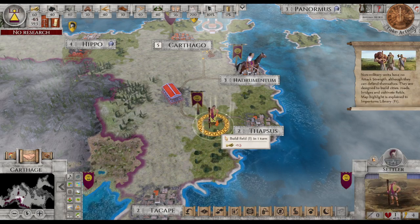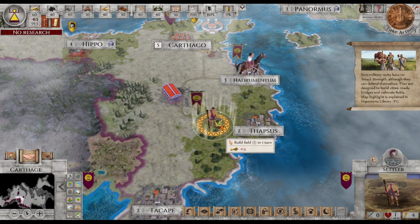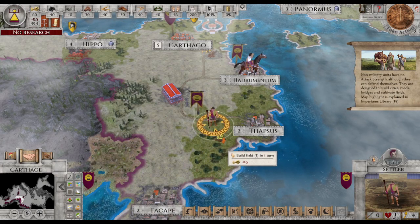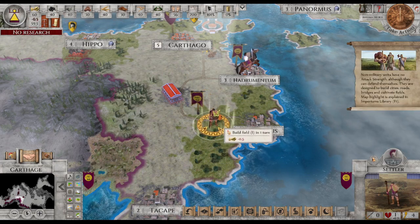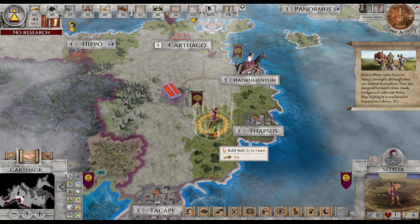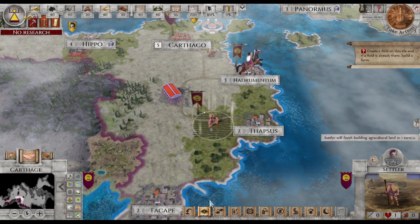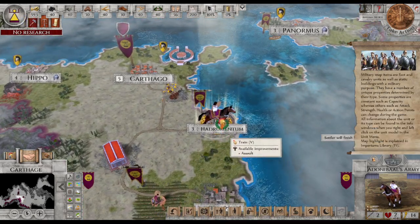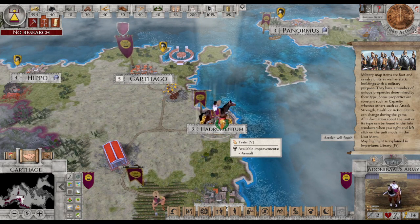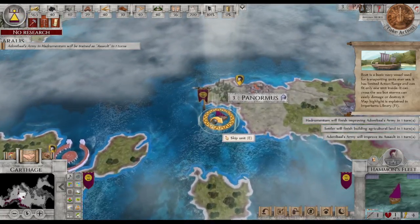So here we've got a builder. Build field — one turn. That costs gold — nothing. So you can do that by clicking down here. Build a field, so you start building the field, then they go automatically to the next one. We train available improvement assault — we can train that. Go on to the next one.